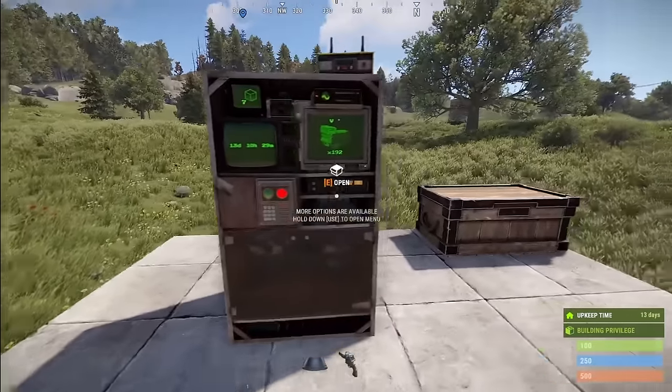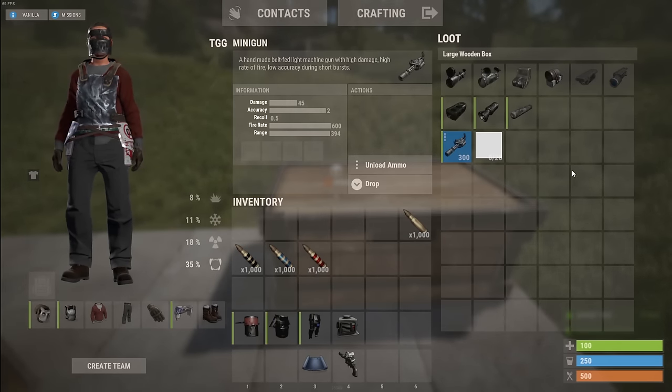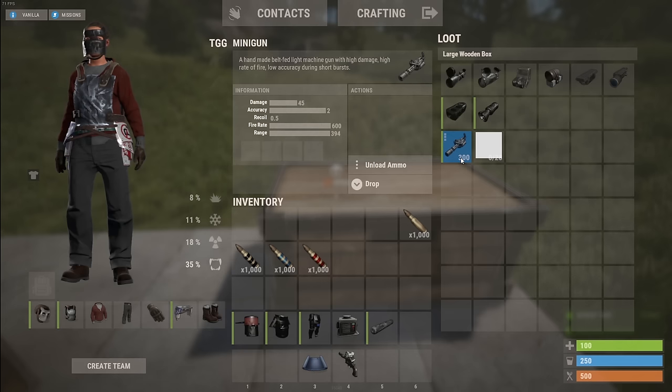Let's go ahead and check out the minigun. A few things about the minigun: we do not know how it's acquired yet. We don't know anything past the fact that all of this is subject to change — it's a work in progress and they still have a whole other week to hash out stuff. As of right now, by default it holds 300 ammo, it runs on 5.56, and all attachments can attach to it. Default stats are: 45 damage, accuracy 2, recoil 0.5, fire rate of 600, and a range of 394.